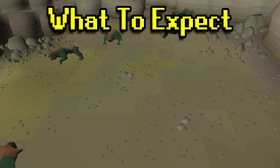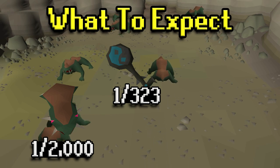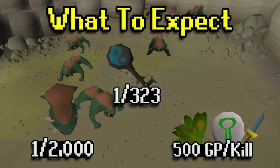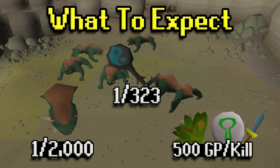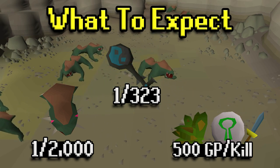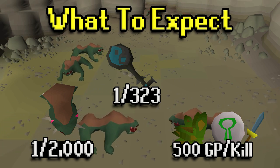In terms of what you could expect from Basilisk, they have a 1 in 2,000 chance of dropping a Basilisk Head, which you can mount on your POH. There's a 1 in 323 drop chance for a Brimstone Key if you are on a Konar task. The average loot per kill you should expect is about 500 GP, though they drop a little bit higher, close to 800, but you won't be picking all of that up.